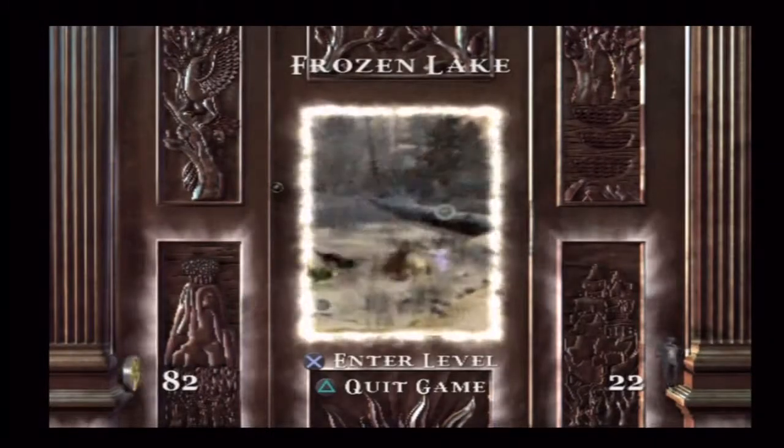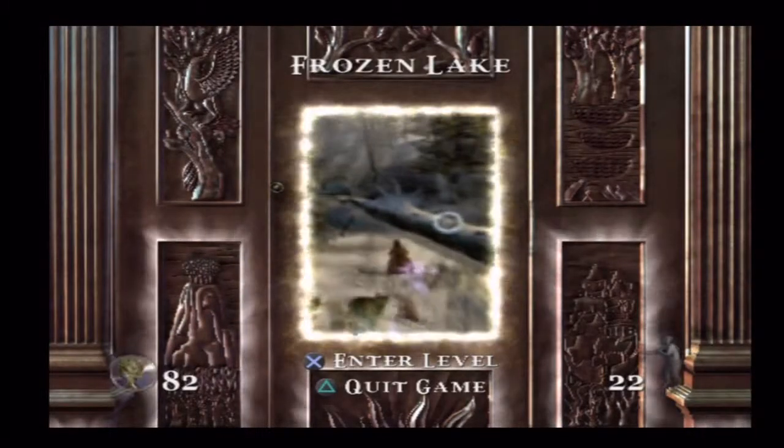Welcome back to Let's Play Narnia: The Lion, the Witch and the Wardrobe. This is part 8. In this part we're doing the level Frozen Lake.